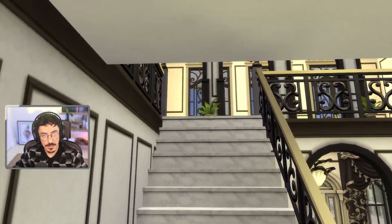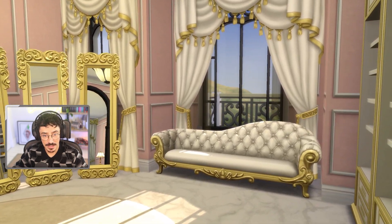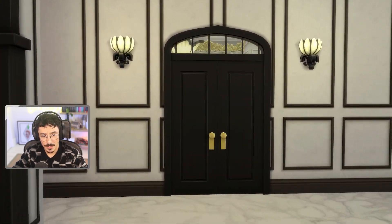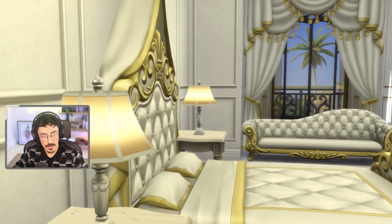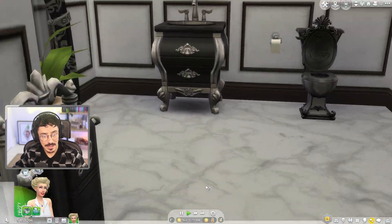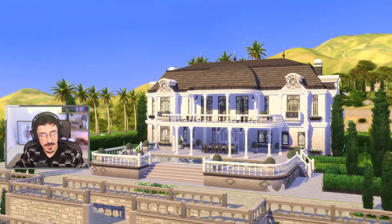Judith's dressing room — gorgeous. Then you go through into Judith's boudoir bedroom. Imagine living here all by yourself in a house this big — not for me. Spare bedroom over here, very white and gold. Same going on in the other bedroom as well. The bathroom — I didn't even bother furnishing the other one but it's just going to be exactly the same. Let's leave on the best shot — the back of the house is definitely the winner for me. Something is going on with my game — I cannot upload anything to the gallery because I'm still using Origin and it's not allowing me to go online. I will save it and get it up as soon as I'm able. Thank you so much for watching — I'll be back on Tuesday. Have a lovely weekend, goodbye.